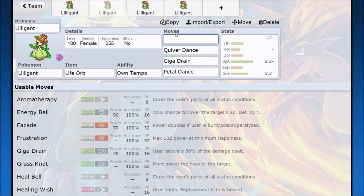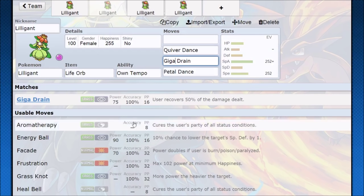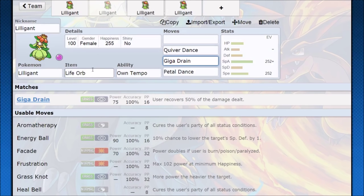Life Orb is also an option. With Life Orb, against special attackers you set up a Quiver Dance, and if they don't directly one-shot you with a super effective hit, you can Giga Drain some health back and carry more damage. Life Orb is going to be riskier, but more damage overall is never a bad thing. That plus-one Quiver Dance, Life Orb, Petal Dance — you can actually tear through teams pretty hard.